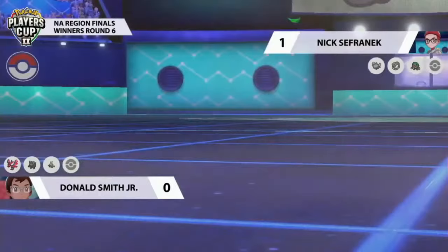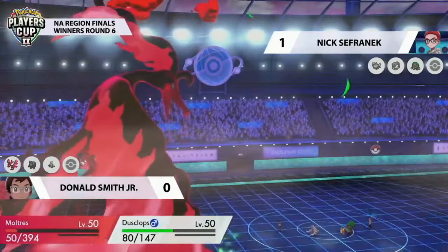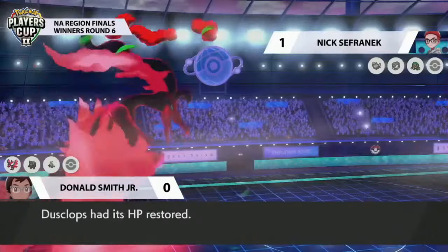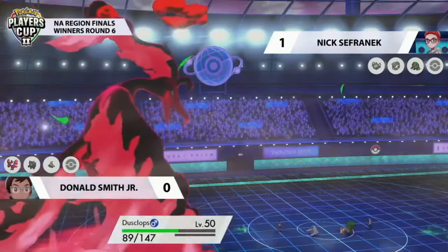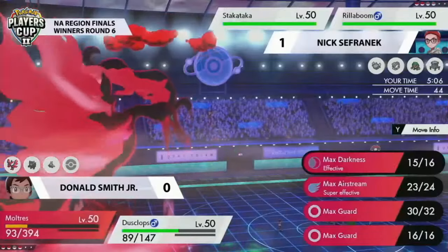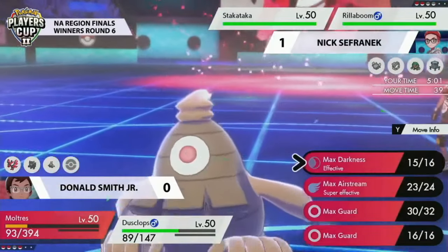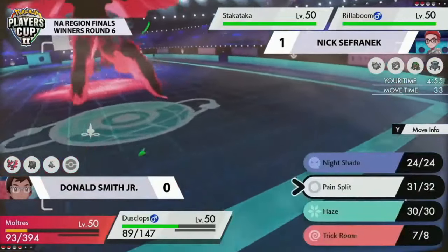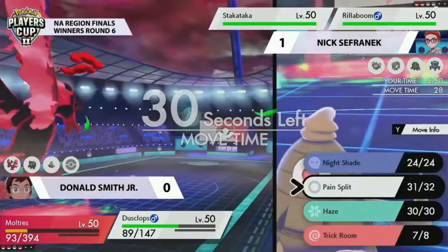If you're Donald, you've just gotten rid of the scariest thing on the opposing field. The special defense of Rillaboom is going to drop as well from Max Airstream. Dusclops goes for a Pain Split — actually a self-targeted Pain Split — how kind of Dusclops to boost up the HP of Moltres. Such a bulky Pokémon, able to give a little bit of its HP to its partner for that longevity. Another Grassy Glide isn't going to worry Moltres at all.